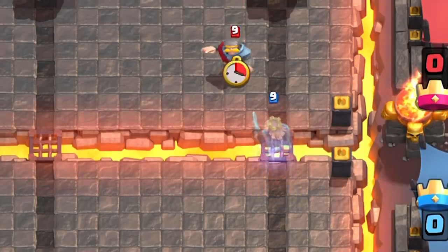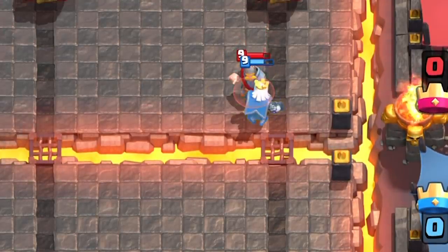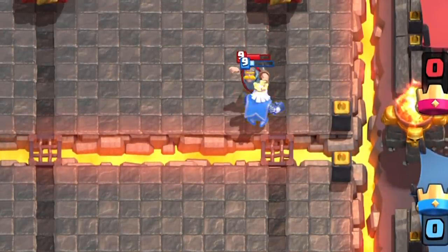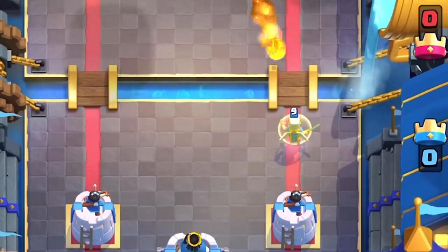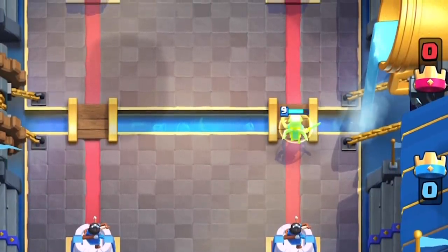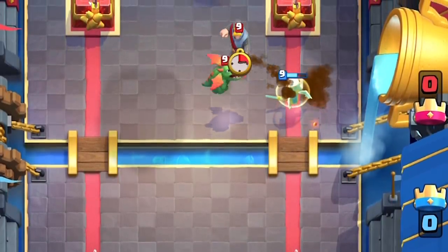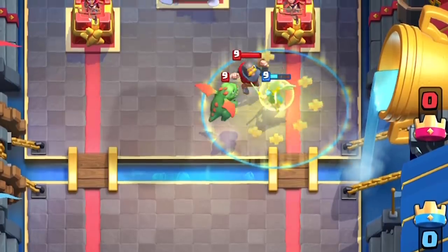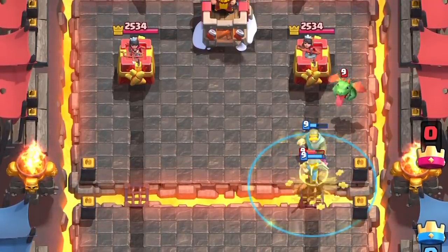Think of this mechanic like the Royal Ghost's invisibility. If the Royal Ghost doesn't attack, he remains invisible; if he gets attacked, he still remains invisible; if he attacks, that's when he breaks invisibility. Same thing with the battle healer: if she doesn't attack for five seconds, she replenishes 26 health per second; if she gets attacked she still replenishes health; if she attacks, she breaks her passive heal.